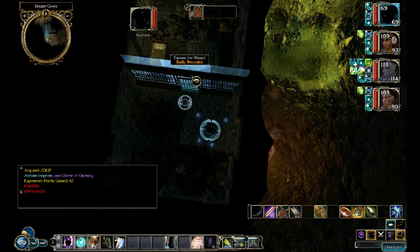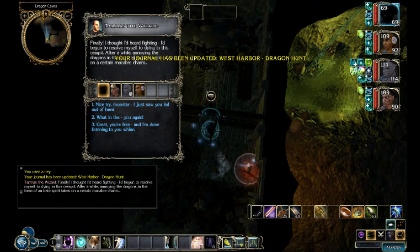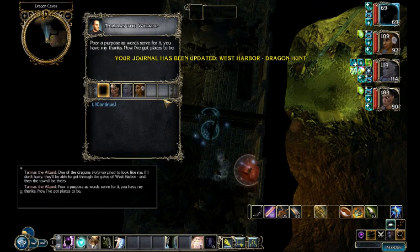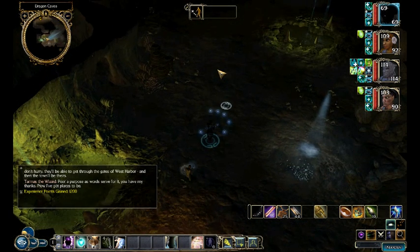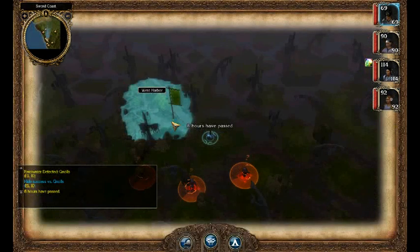Hey, it's another copy of Tarmus the Wizard — so which one's the fake? It turns out he's the real one and then he disappears before you can actually really talk to him. That's all we need to do here. He's heading back to West Harbor so we should probably join him. We've rested up and we're heading back into West Harbor.